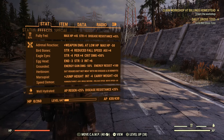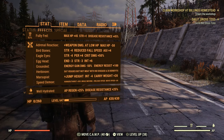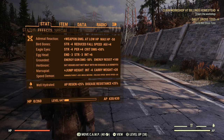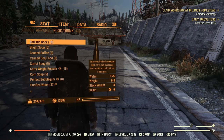With Rejuvenated active, being well fed gives me +45 HP, +1 Strength, and 45% disease resistance. Being well hydrated gives 25% AP regen and 25% extra disease resistance.